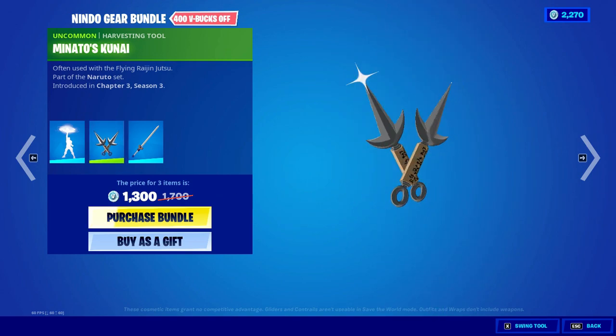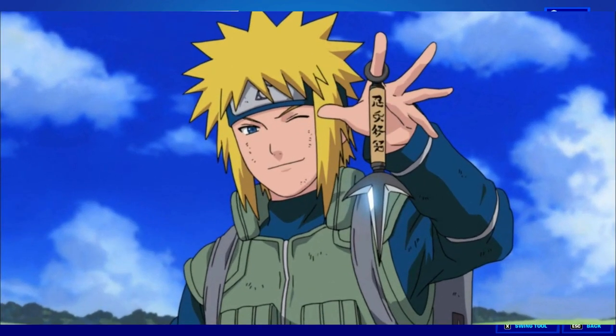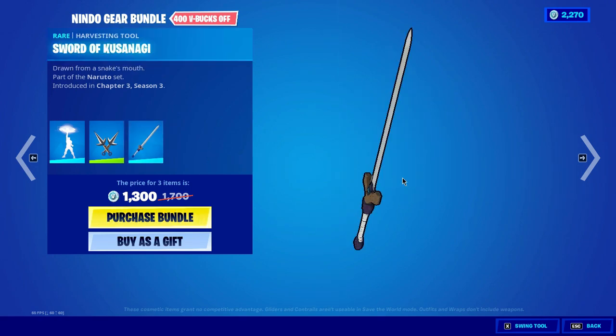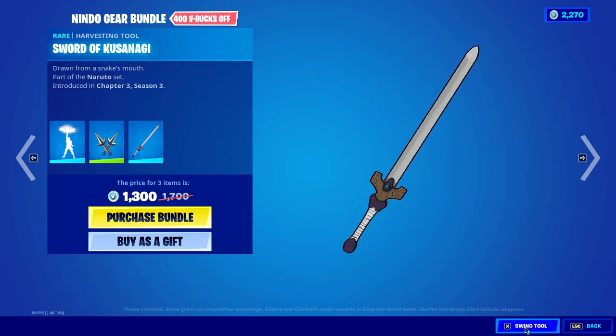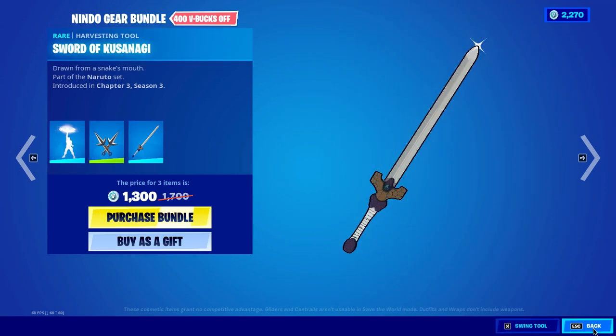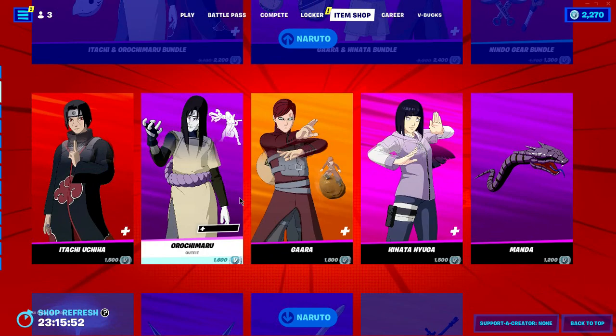Then we have the Nindo — oh my god, a century gun mode is here. We also have Minato's kunai — the father of Naruto. Here we have his kunais and the Sword of Kusanagi.